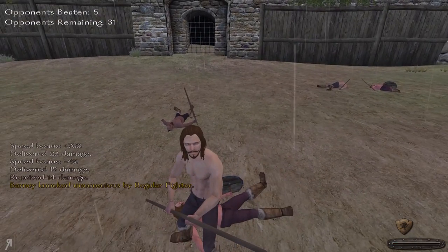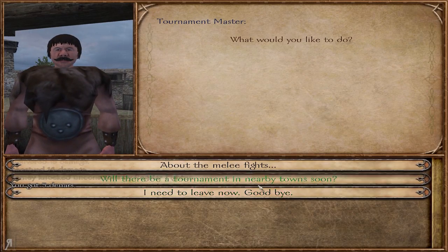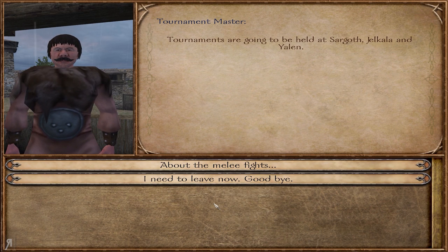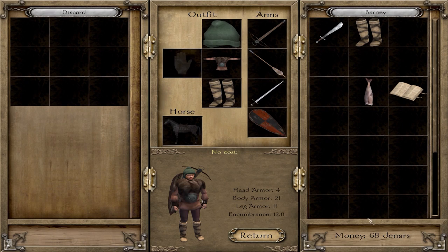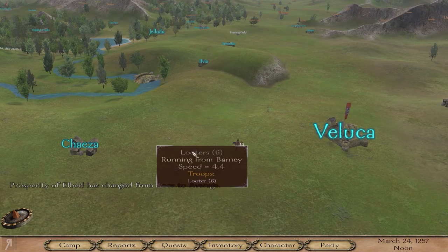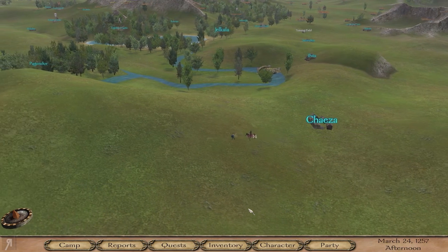I've actually noticed multiple times that our sword is capable of knocking down enemies extremely easily. In Warband, that seems to happen more often with blunt weapons — blunt weapons have been given that particular attribute in Warband, whereas it seems like every weapon in the original Mount & Blade actually does that. Anyway, we have some tournaments being held here. I don't have a huge amount of money so I basically won't be able to bet on myself, which is unfortunate.